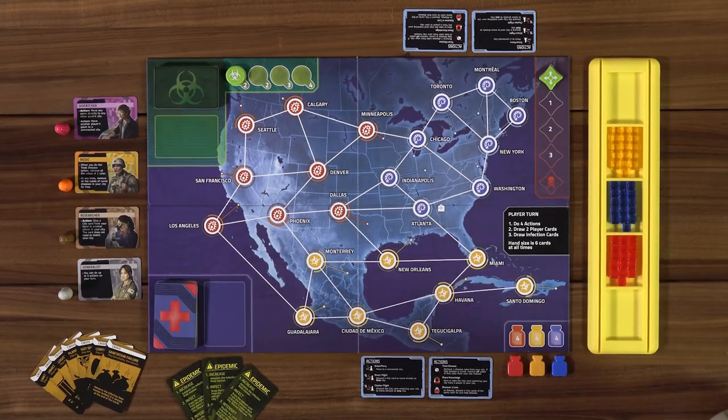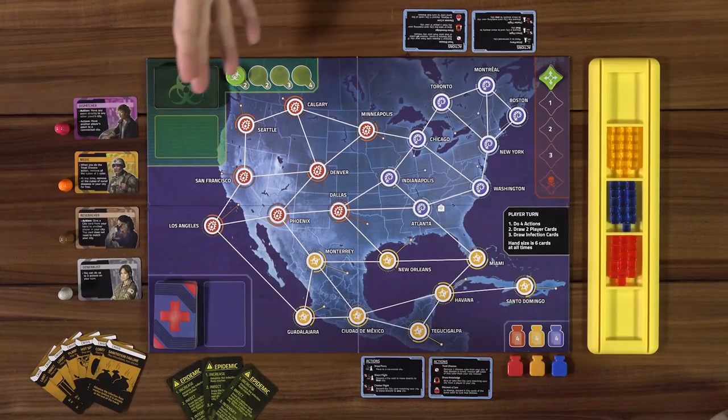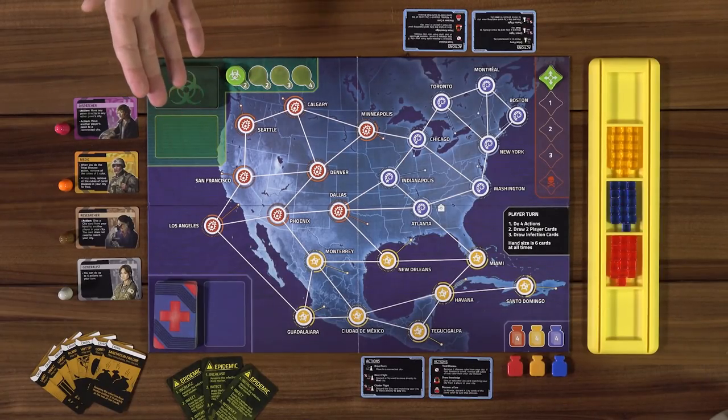Before we start the game, Lincoln, why don't you tell us a little about it? In Pandemic Hot Zone North America, a different version of Pandemic meant to be an introductory game, we are playing a crack research disease-fighting team based in Atlanta at the CDC. We're going to go around the board trying to control disease and research a cure for three diseases by treating cities and collecting cards to return to Atlanta.